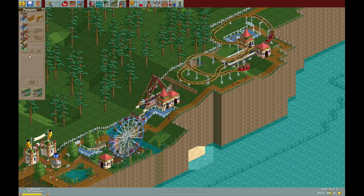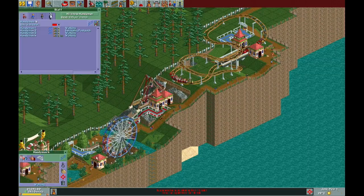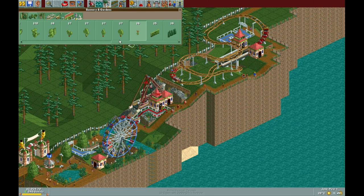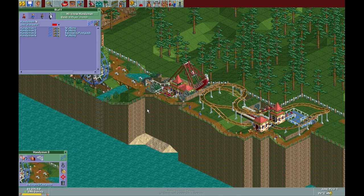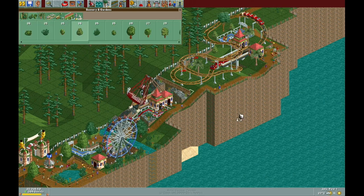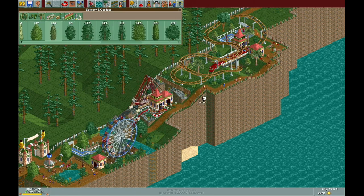I decided to squeeze in a pirate ship there, which I thought looked kind of cool. I made the queue line a different color too, because that was a feature introduced with Corkscrew Follies back in the day. So no more monotone blue queue lines for me from now on, which is very exciting. I wanted to make the pirate ship nicely themed — put a few rocks around the place to give somewhat of a shipwreck feel. I went back and gave the coaster up the top there somewhat of a tropical theme, which I thought looked kind of cool.